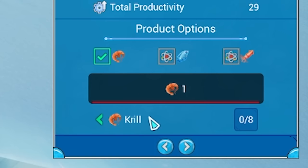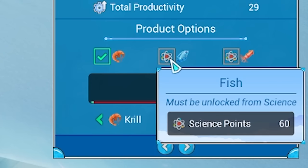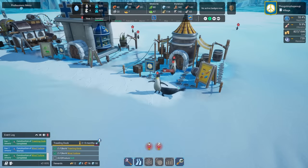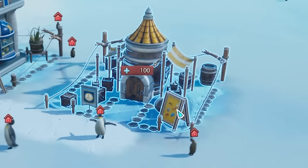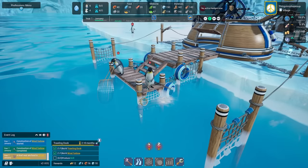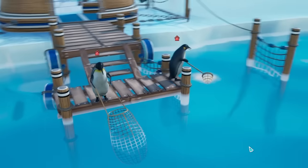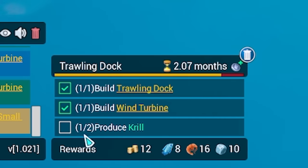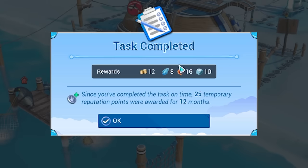Basically we can catch krill, but we can also unlock fish and squid if we spend some science points. The seals are back - damn seals. You can see these guys fishing away with their nets. Down at the bottom you can see we're producing the krill, so we should tick that off. Task completed - we get a load of bonus resources and stuff.